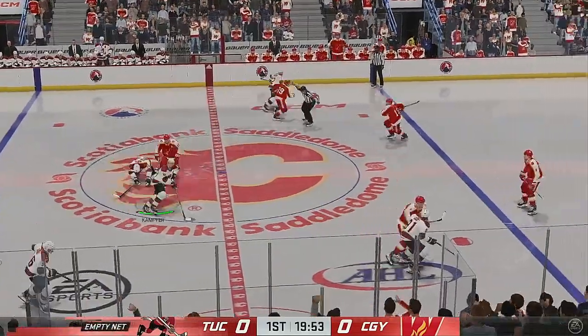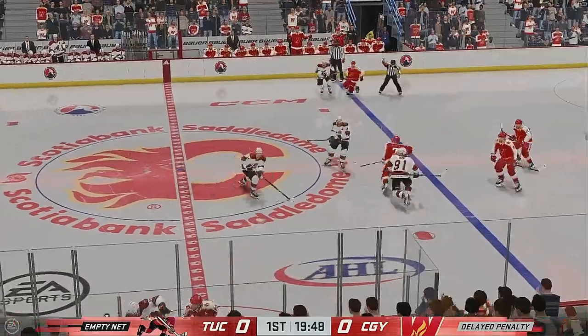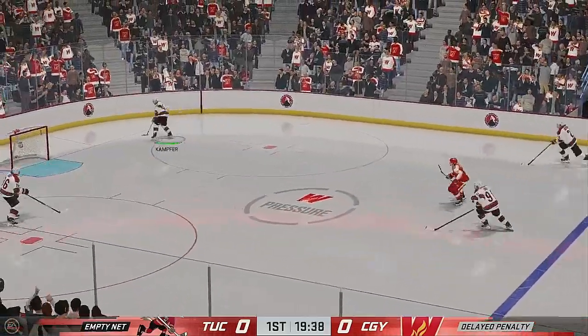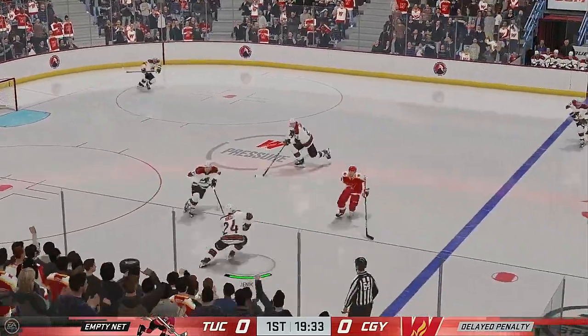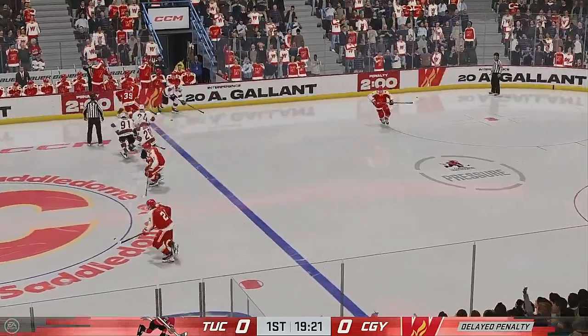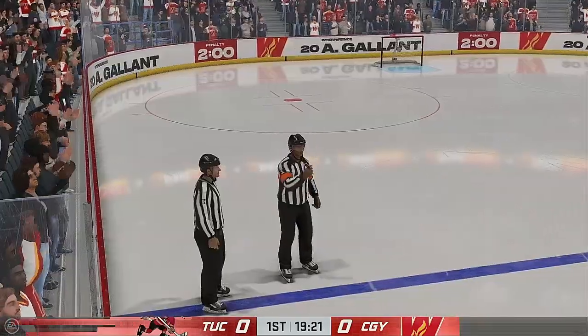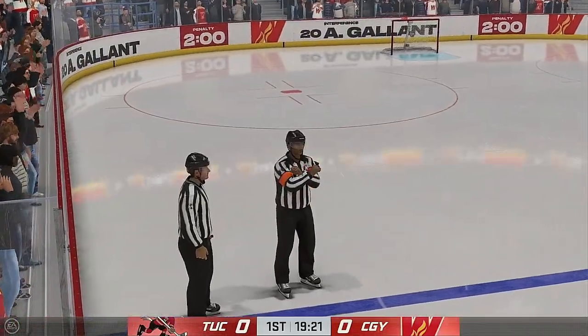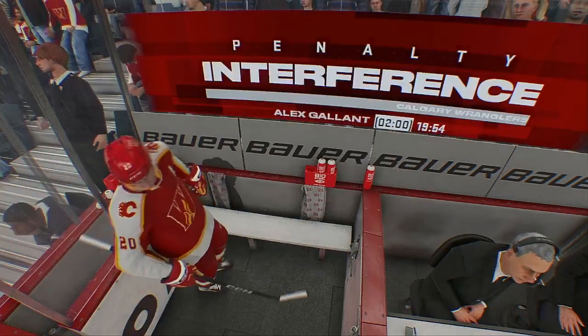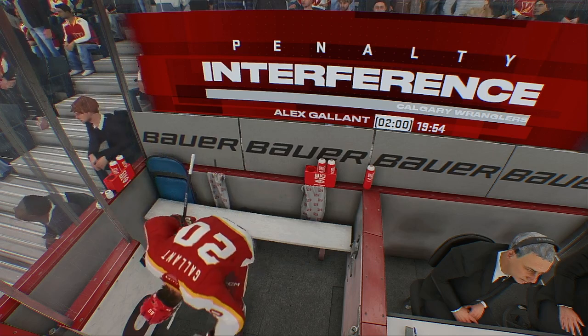The Roadrunners take possession to get this one underway. Delayed penalty coming up here, and the player gets to the bench for the extra attacker. Now a quick pass to Jenik. Nice slow zone entry on the left side. Whistle blows, stopping the play. This is certainly not how you want to start a game — you're behind the eight ball. You've got to kill off a penalty and find a way to gain some momentum.